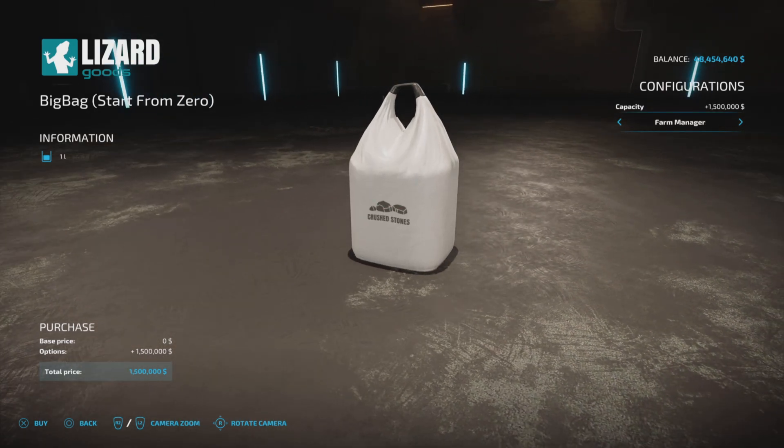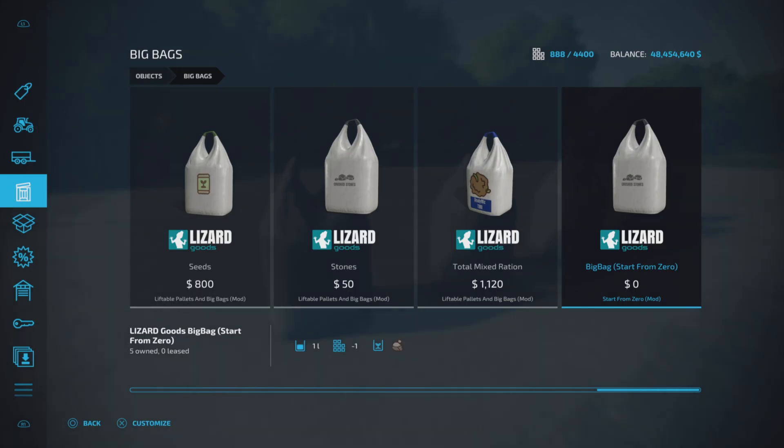We also have Farm Manager, which will cost 1.5 million, and Start From Scratch at 500,000. Or you can go with the 10,000, 50,000, 100,000, or 1 million options, and then back to Farm Manager. So you can see all those tiers available.